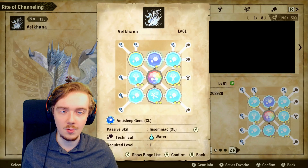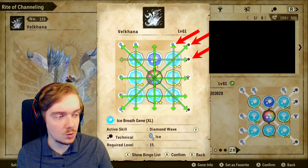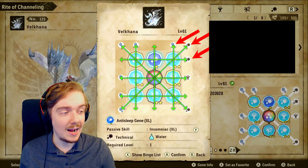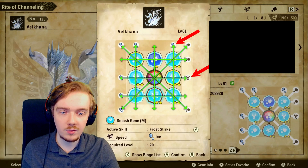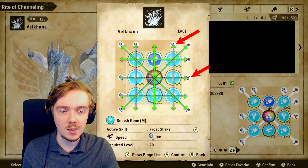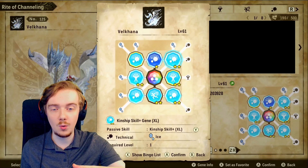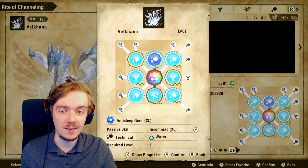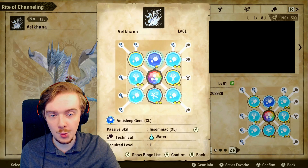When planning your build, figure out whether you're using the rainbow gene, and try to match types and colors together diagonally, horizontally, and vertically. One important thing: corner slots bingo three times — horizontal, vertical, and diagonal — while inner edge slots only bingo twice. So when planning an elemental attacking monster, put your most important elemental genes in the corner slots to maximize bingos. Genes like a status-resist gene that you're less focused on bingos for can go in the middle edge slots where you only lose out on one potential bingo.